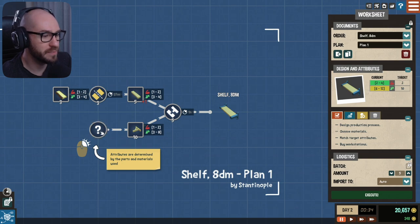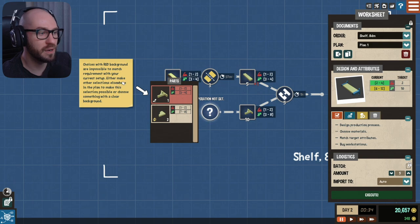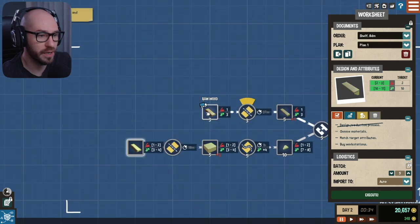Attributes are determined by the parts and materials used. Choices with a red background are impossible to match with your current setup — either make other selections elsewhere in the plan, or choose something with a clear background. So we definitely have to choose the non-red one. Select the material to make this product from — so I guess we gotta use the wood, right. Just like that.